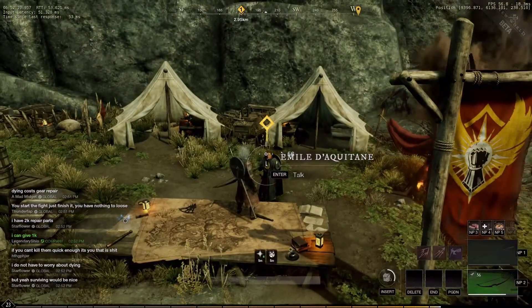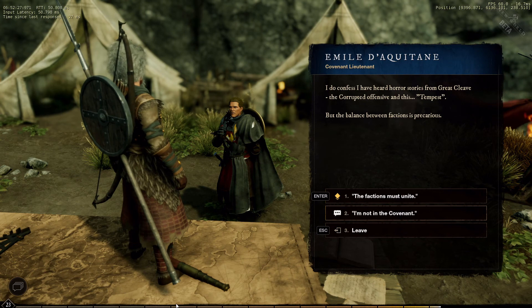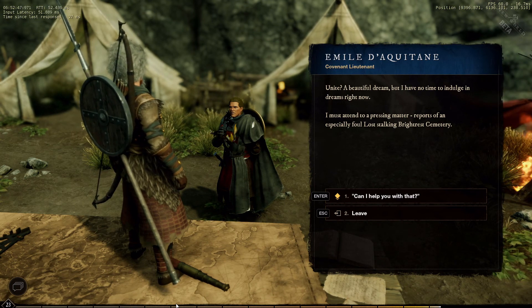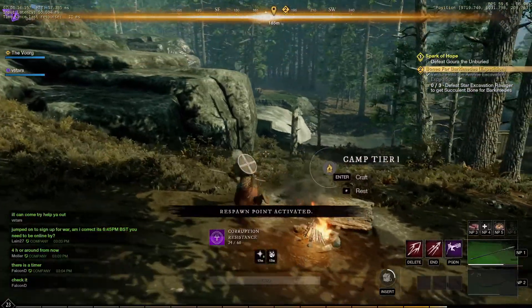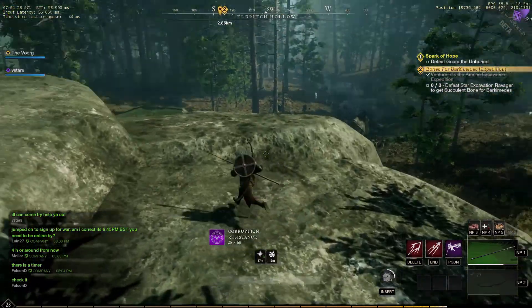What's up YouTube? Today we're going to be doing the main story quest, A Spark of Hope. The objective of this mission is to kill a huge ogre-like enemy called Gura the Unburied. If your level is in the low 20s this can be quite a challenging opponent, so I'd recommend you do what I've done and bring a friend along.